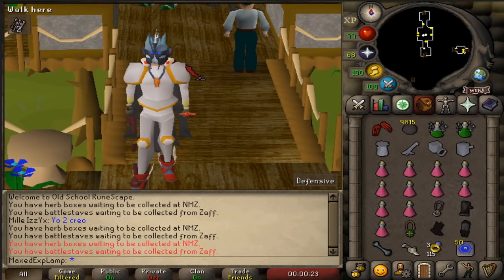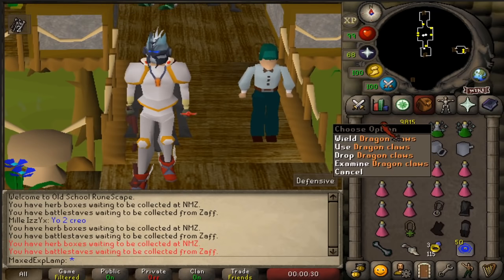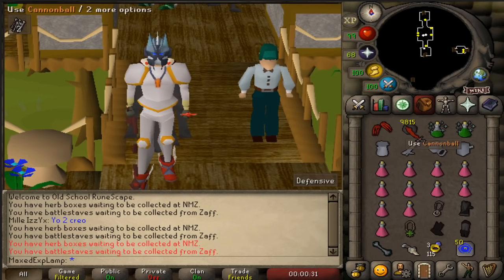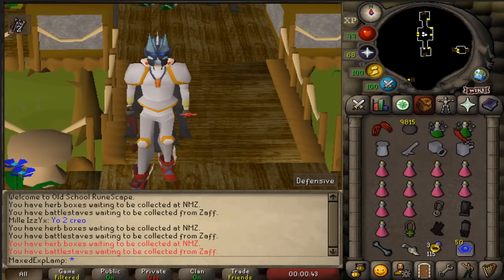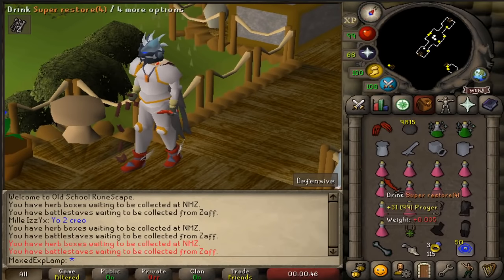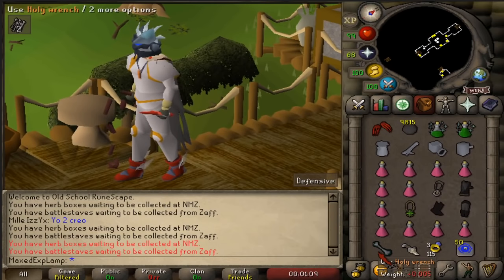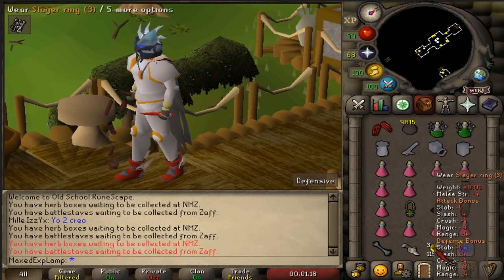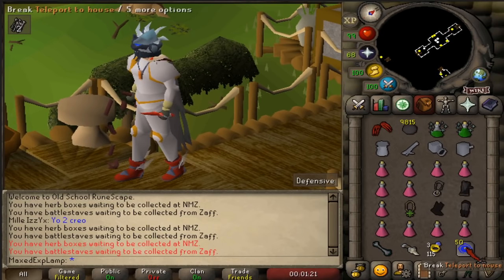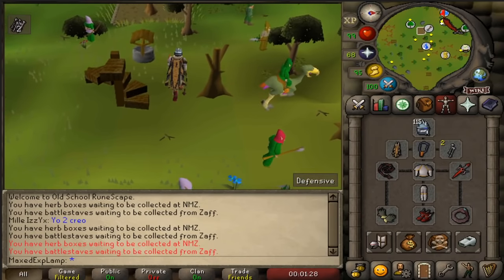As far as the inventory and how to get to the main spots for Bloodfelds: in your inventory you just want a special attack weapon — I have claws here, but a Dragon Dagger is fine as well. A cannon setup, so cannonballs and a full set. Also super combat potions — these are divine, you don't have to use them if you don't want to. I have a bunch of super restores because I'll be praying; if not, switch those out with food. At the bottom of my inventory: a Holy Wrench to save prayer points if you're praying, a Bone Crusher for the extra XP, a Slayer Ring to move around, and a House tab in case I need to go to my house.